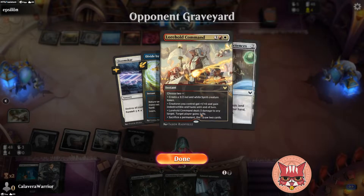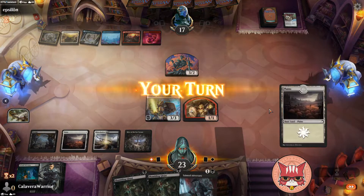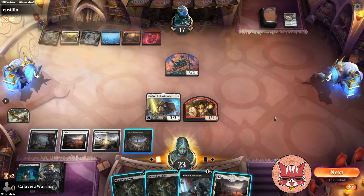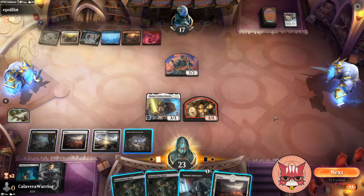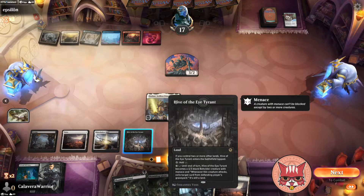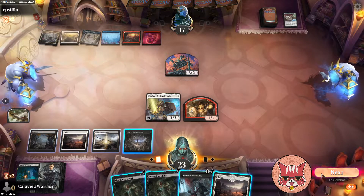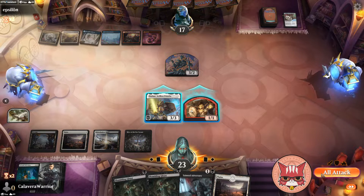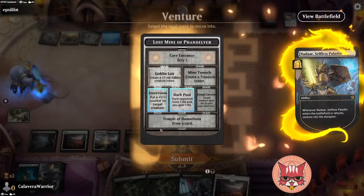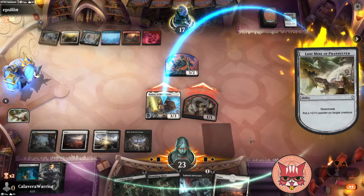Stop gaining life — please, I beg of you. Okay, we have the option of doing the Hive of the Eye Tyrant but I don't think we do — I think we swing and grab the plus-one counter on Nadar.